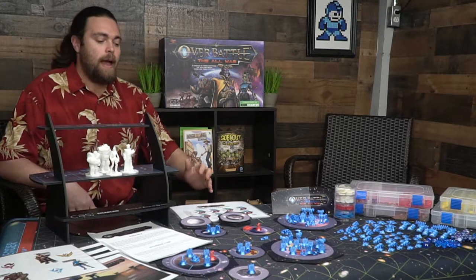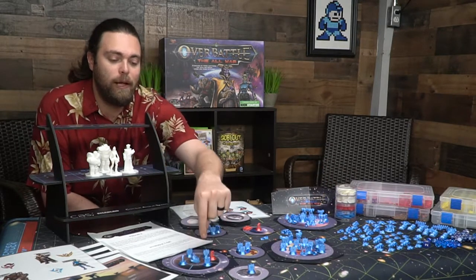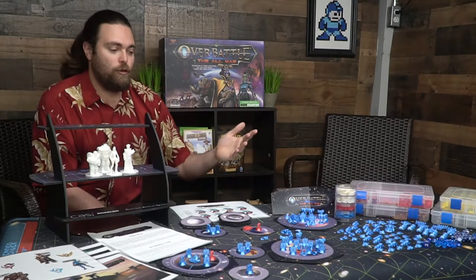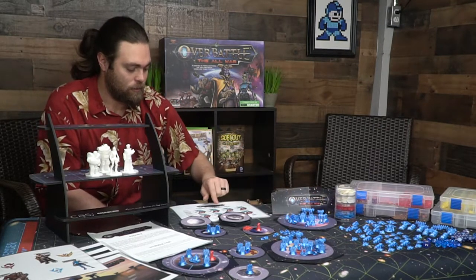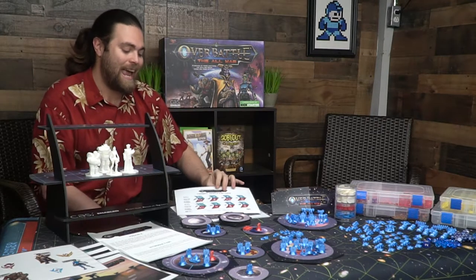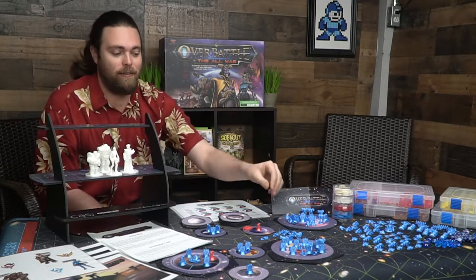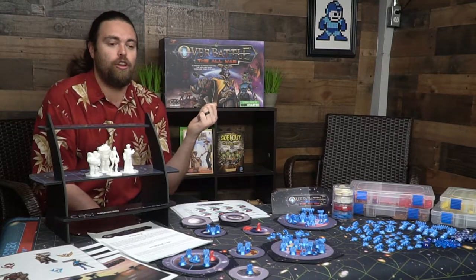There are a couple of interesting caveats: shield tokens go down for each starting player, and every player gets one soldier on their planet, one on their moon, a generator, and ion cannons. There's also a rule about fleet limits — for instance there are only eight destroyers, so you can only have eight fleets of those, using tokens to represent additional units beyond what the physical pieces show. The final thing is shields, and that's pretty much the full game.